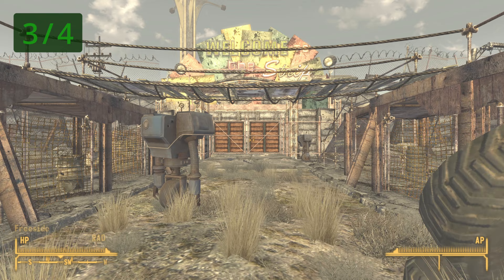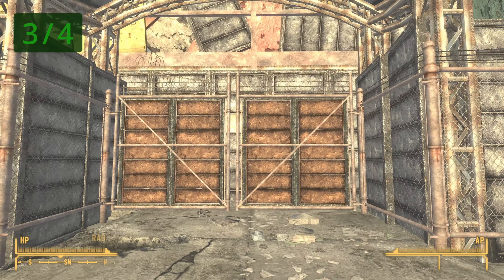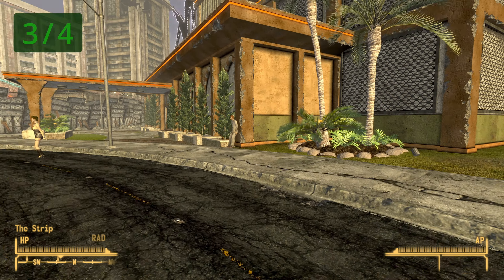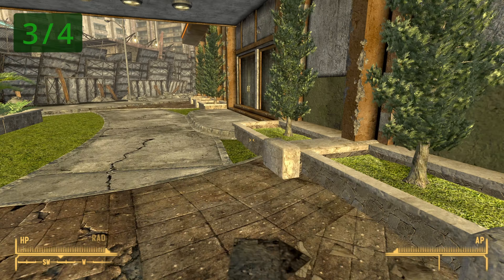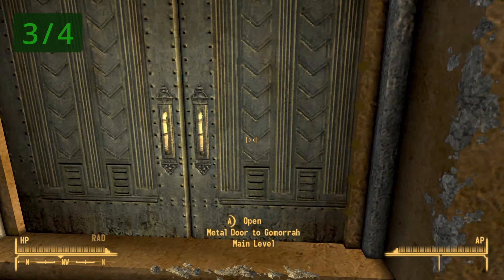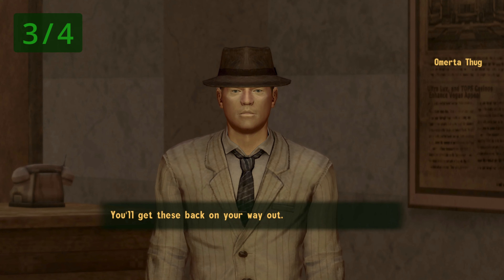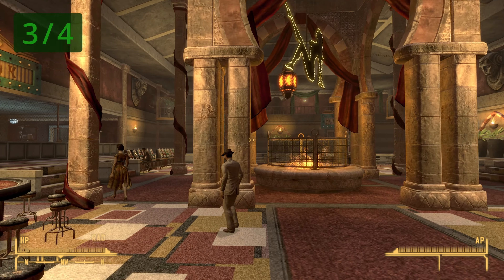Once you make it to the location, go ahead and go inside. On the right you should see the entrance to the casino — go ahead and go inside. Once inside you will be asked to hand over your guns; just go ahead and do that, you'll get them back. With that done, make your way to the very back of this room.